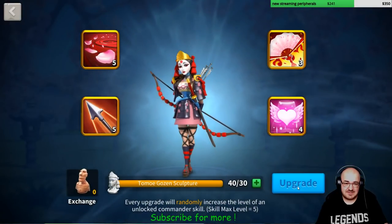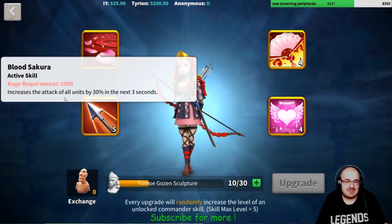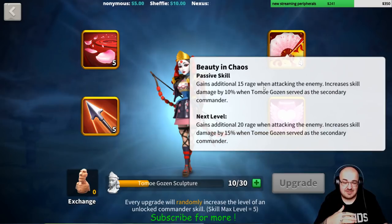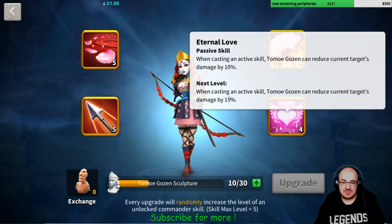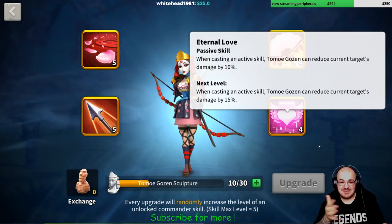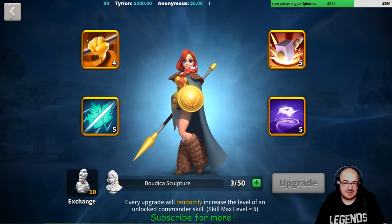She's just missing one skill. Let's finish and upgrade her first. She gains an additional 15 rage when attacking an enemy and increases skill damage as secondary commander — that's pretty nice. Another 15% skill damage bonus. Her active skill is the main one; the rest are passive. When casting an active skill she can reduce the current target's damage, which is pretty sick. She is my secondary commander and I need 50 more sculptures to unlock her last skill.